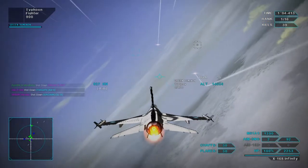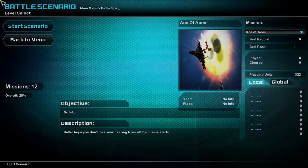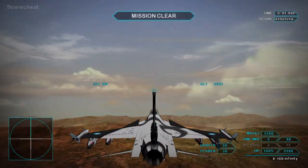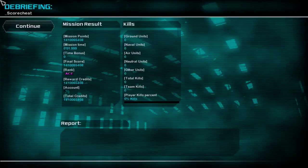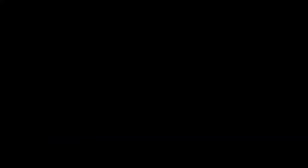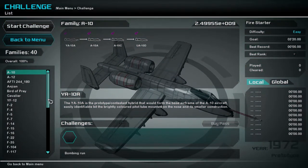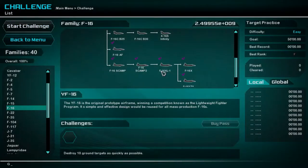If you want to get past that grind, there is a cheat called the score cheat — it's a battle scene mod. You install it, go to the battle scene, run the mission — it doesn't matter what aircraft you use — the mission lasts less than a second. You do the mission and it gives you basically infinite credits. Then you can go in and manually unlock all the aircraft, which makes the whole process a lot faster. You don't have to keep grinding through missions.